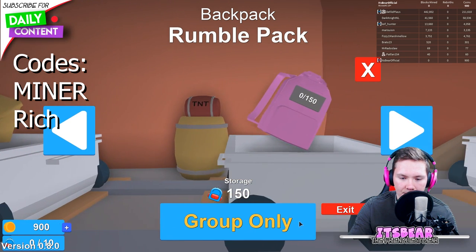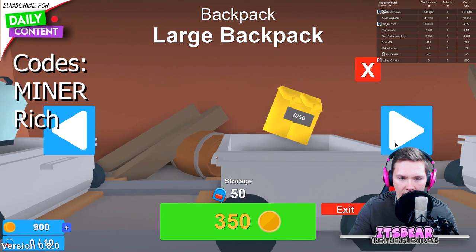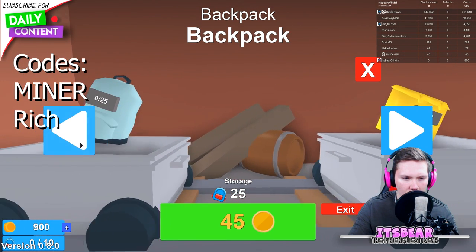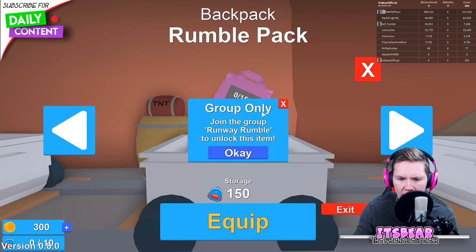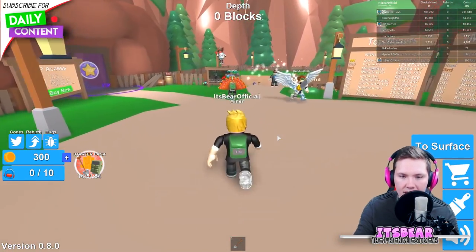That should be enough to upgrade your stuff. This one is sort of group-only so you might want to join a group. The 51-coin backpack, the 25-coin one, and the group one is 150. I'm gonna check if I'm in the group - yep, I am. That's a shame it still says 'join the group.' I'm just gonna collect a quick 50 coins.